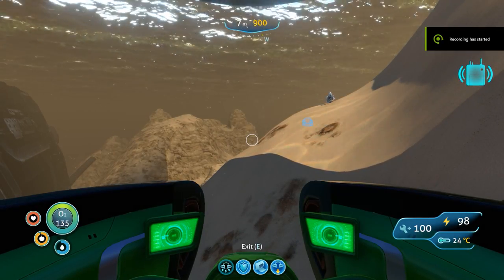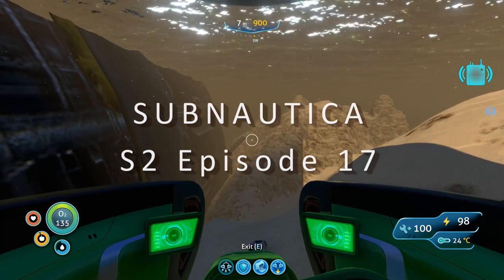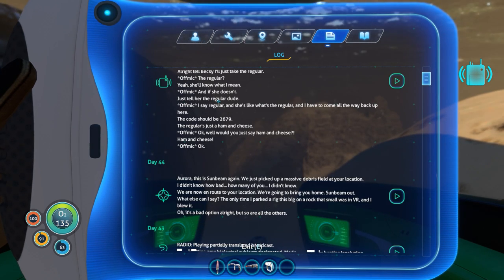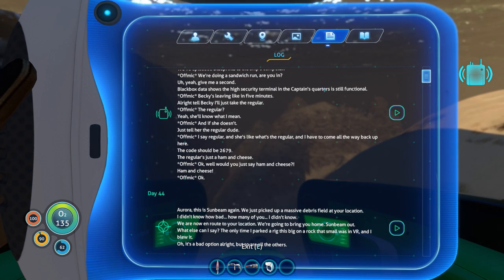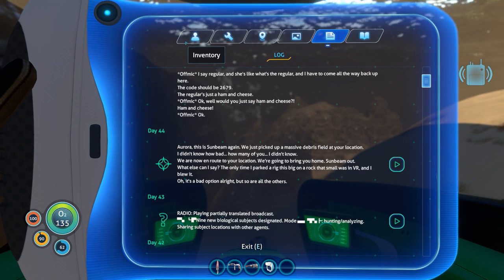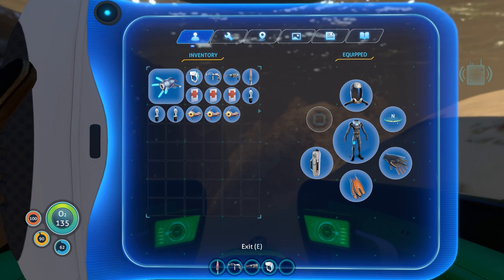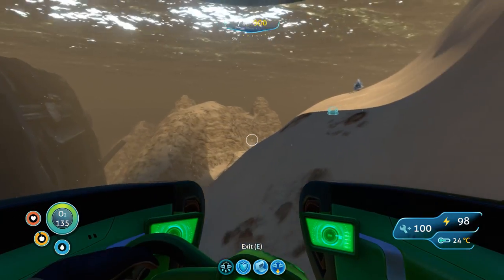Hello and welcome back to Subnautica. Since you last joined us, I've played the next message - the Altera HQ communication that gave me a code for the security terminal in the captain's quarters. We've equipped the radiation helmet and put the rebreather in the Seamoth storage, and we're making our way over to the Aurora.